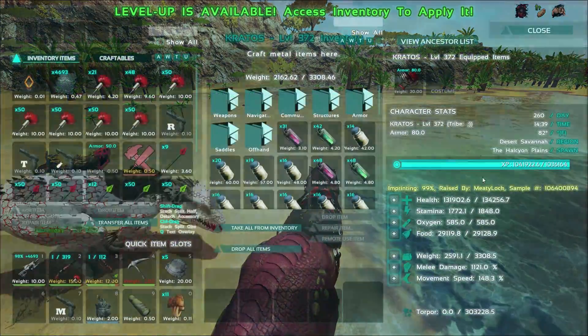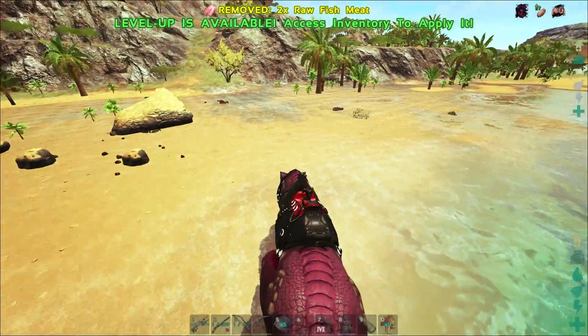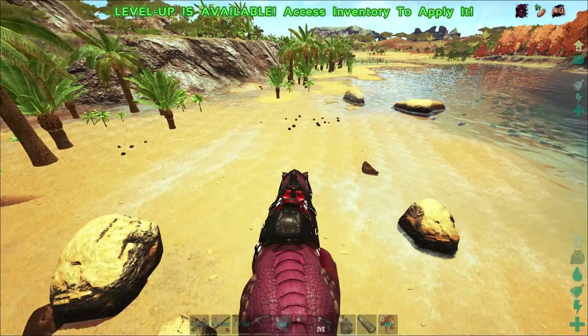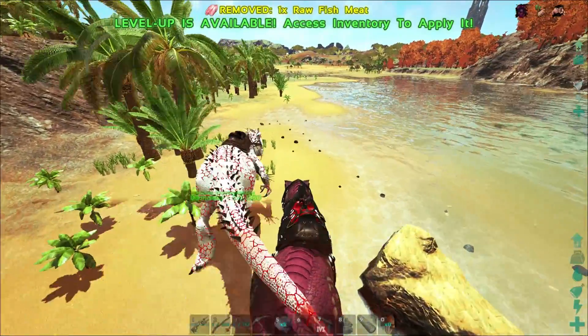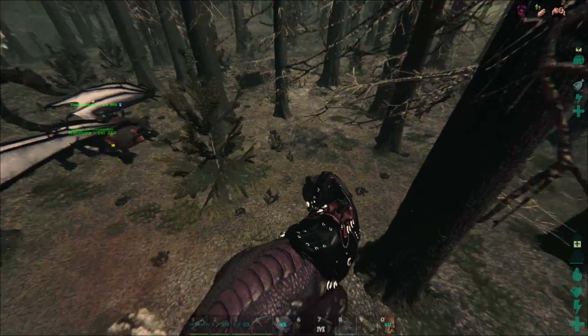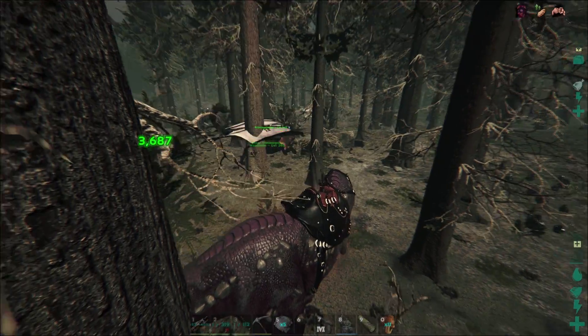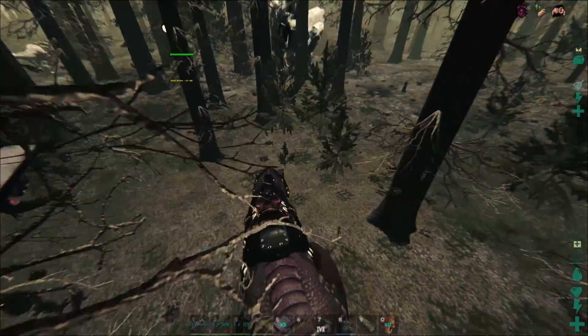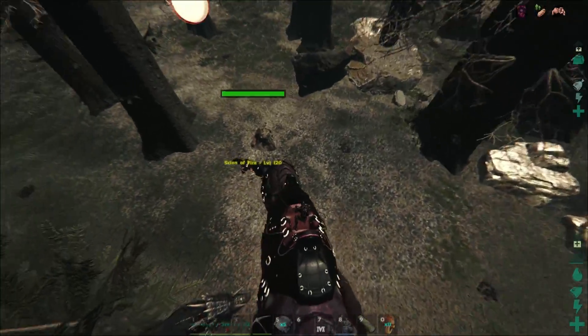He's also changed the experience rates — I've been getting a lot more experience from killing stuff. I just got 300,000 experience, which would normally take a million kills. I have a teleporter to my base so we can swipe over there. We're on Evil Island now. There's a Skeletal Giga over there — he doesn't have a boss marker, but Monster Island seems to be doing its intended purpose and spawning bosses.